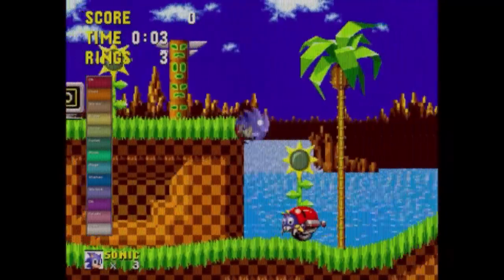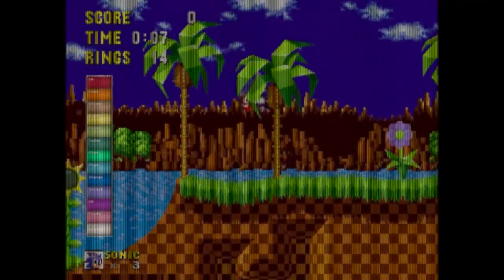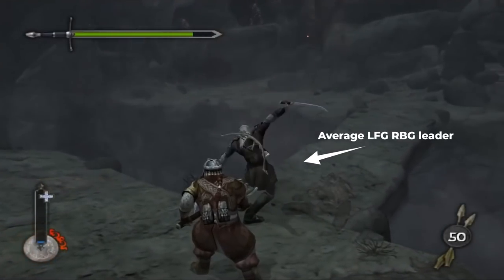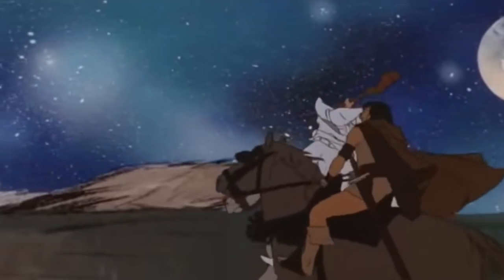There's no worse feeling than joining a YOLO RBG group just to see a color scheme that looks like Sonic the Hedgehog on the Sega Genesis. And trust us, the group leader named XlegolasX probably has no idea what they're actually doing. But that's why we're here.